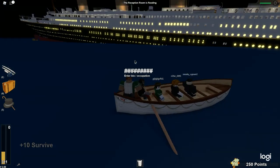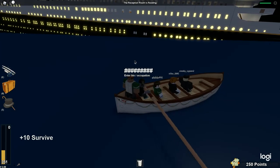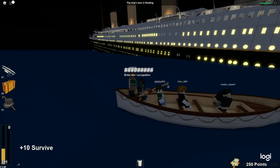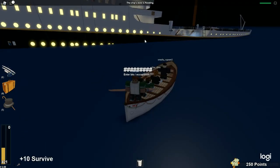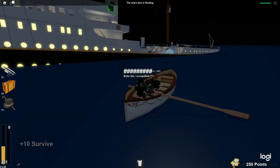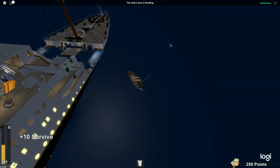I was thinking we go back because maybe we can save some more people. We have like one spot left, so maybe we can save some more people if we go over here and they just jump. The ship's bow is floating. Okay, we're just gonna stay here — look, there are some people right there. I'm gonna try and save them. I hope this works because this part is almost covered in water. Guys, rescue is here!